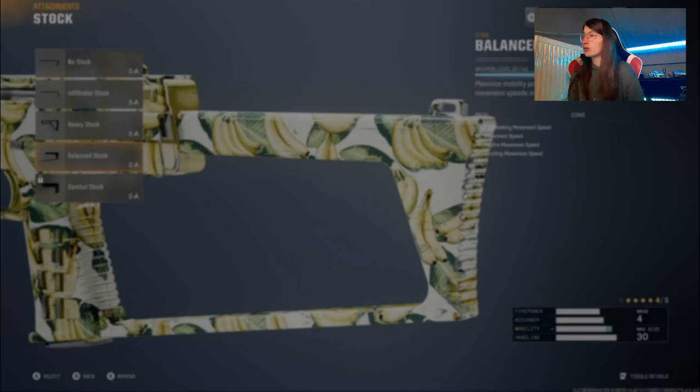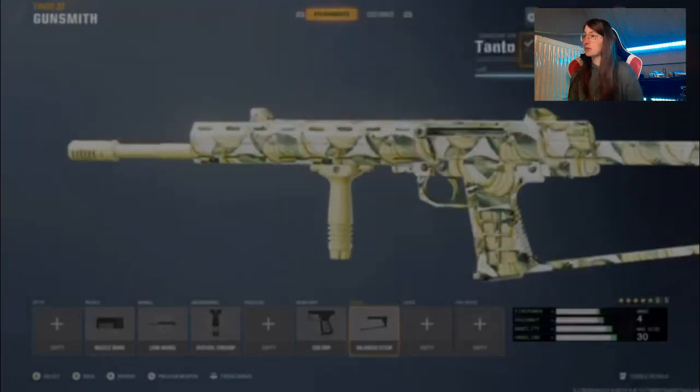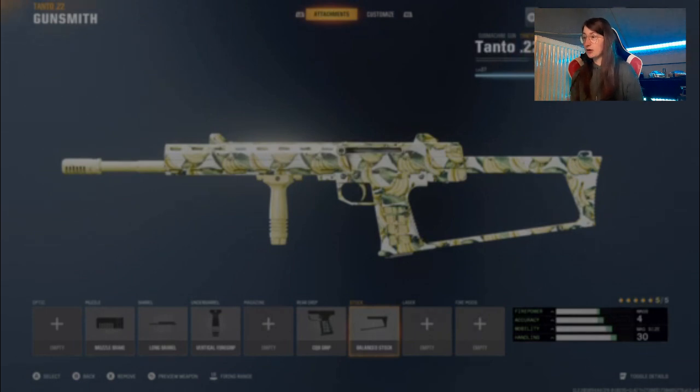The rear grip is the stickied grip. I was thinking about this one too — it might also work, but I didn't want to lose the balance. I had a lot of it before, that's why I use it like that. If you don't have a certain attachment yet, wait until you unlock it, then try it out. But yeah, this is the build for now. I added the muzzle but I didn't have it before, that's why — go try it out.